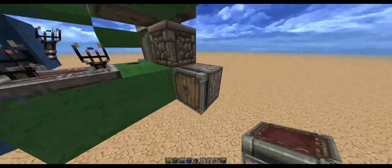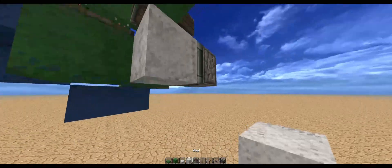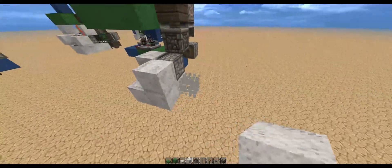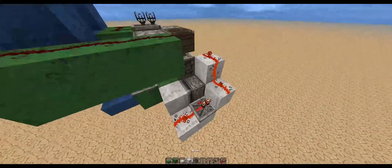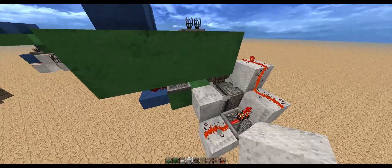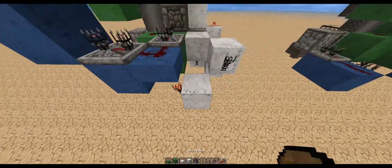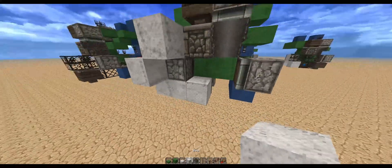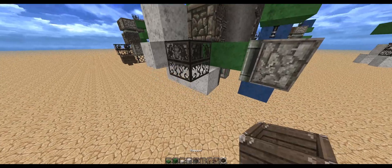This is the part that actually does the sorting. Make a block update detector right here: place 2 blocks like that, place a redstone torch, blocks coming up along here, and a redstone repeater on 1 tick. Redstone like that — this is a block update detector. Then place blocks like that, torch there, torch there, redstone dust, sticky piston, and a block. Cap that off like that, and put a hopper in.